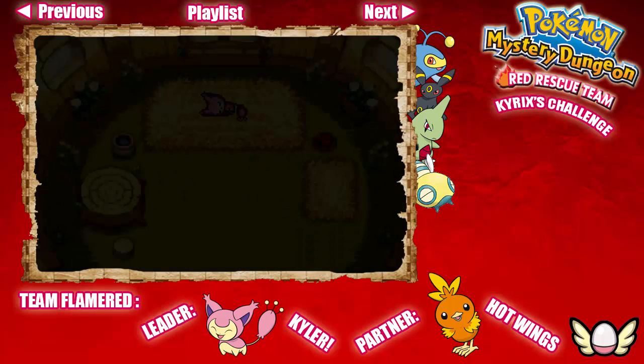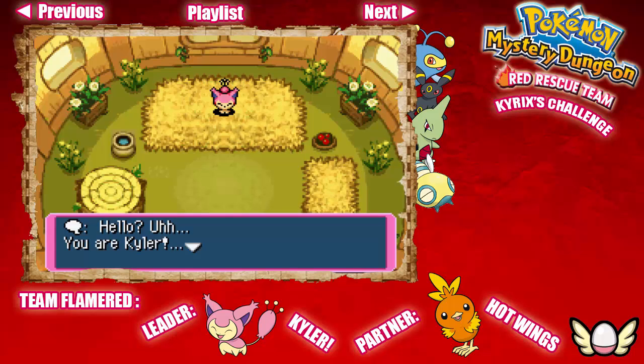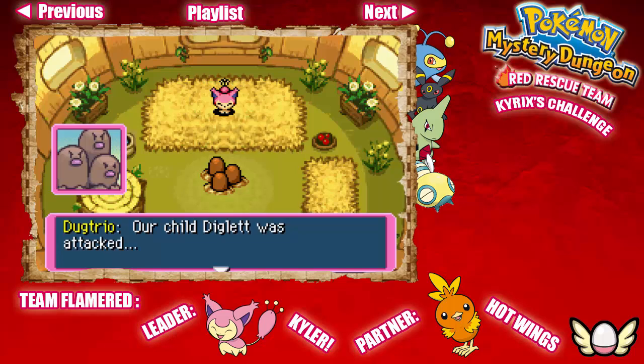The next morning. Hello? You are Kyler, aren't you? We are Dugtrio. Last night during the earthquake, our child Diglett was attacked — he was whisked away to the peak of a tall mountain. We couldn't possibly climb somewhere so high. That is why we must call upon you for your help, Kyler. Diglett was abducted by a Pokémon named Skarmory. It's a vitally vicious ruffian — please do be careful. That was so sudden, there was no time to say no. Better go.